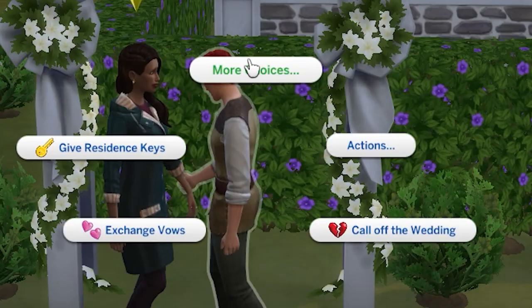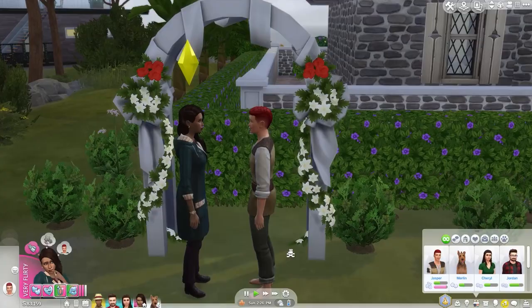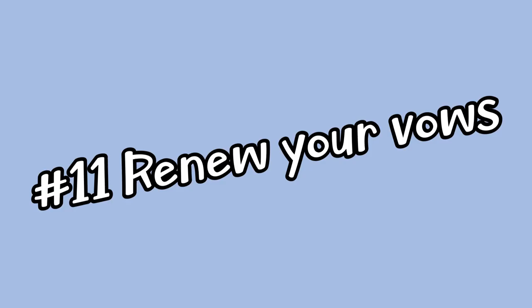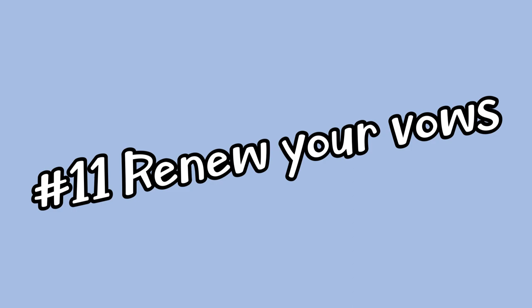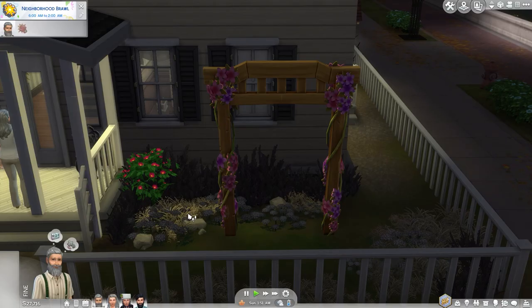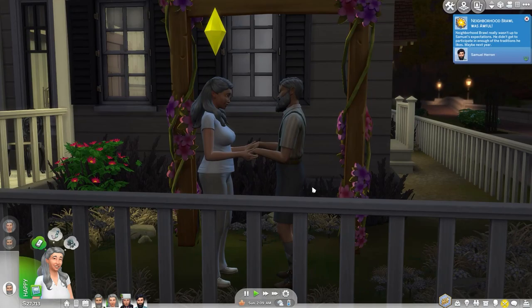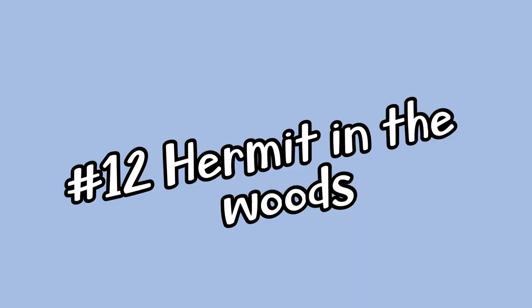Do you love adding dramatic twists to your gameplay? In the base game you can actually get cold feet and call off the wedding moments before you wed — great for players who love dramatic storylines. Another wedding feature is the ability to renew wedding vows. If you have an older married couple, just click on the wedding arch and hit 'renew wedding vows,' and your Sims can reaffirm their commitment to each other.